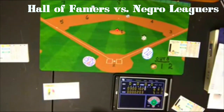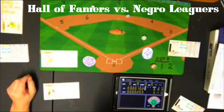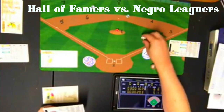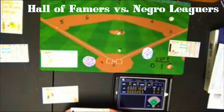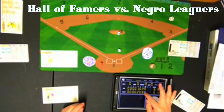New pitcher Eddie Plank comes in for the Hall of Famers. His career stats: 326 and 104, 2.35 ERA, 530 starts, 23 saves, 4,496 innings pitched, 3,958 hits allowed, walking 1,072. He faces Dewey Creasy — 4-9, strikeout, one away. Judy Johnson gets a 3-9 — ground ball to third, two away. Jerry Benjamin gets a 1-5 — fly ball to right. No runs for the Negro Leaguers; we go to the top of the ninth.